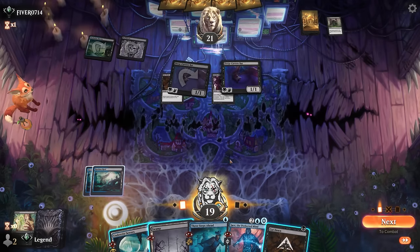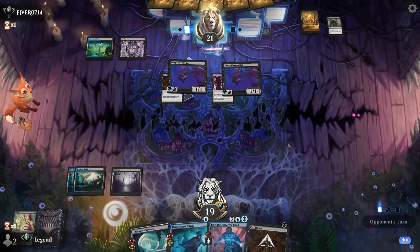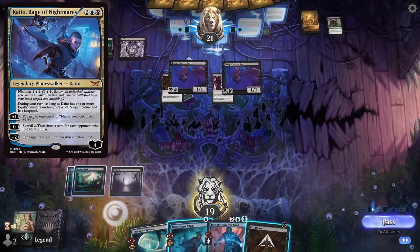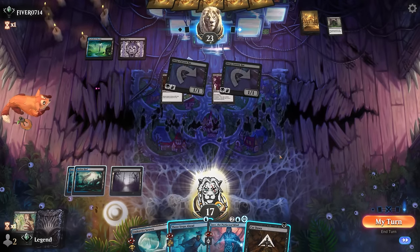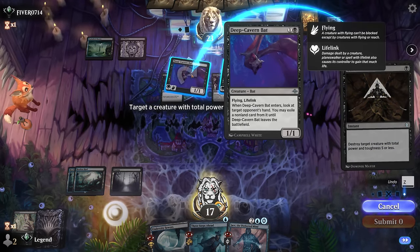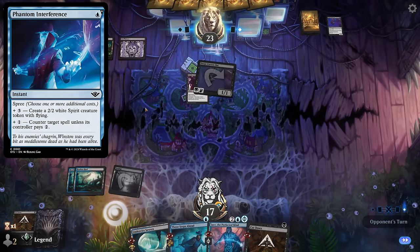Unless we draw Cut Down — still worth it to keep up Three Steps Ahead, take two damage, and maybe end of turn Cut Down. The only exception is if they play a third land and threaten to Ninjutsu a Kaito, which I couldn't counter. But opponent is stuck on two lands, so I can take it. End of turn — Cut Down, Bat, Cut Down, Bat. And I have Anoint left. Possible they have counter-unless-you-pay-two, in which case I'm better off untapping first.